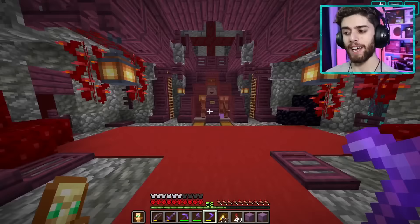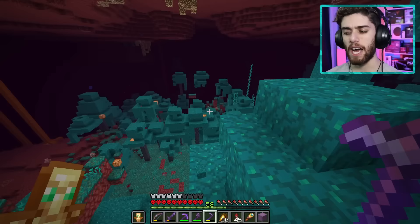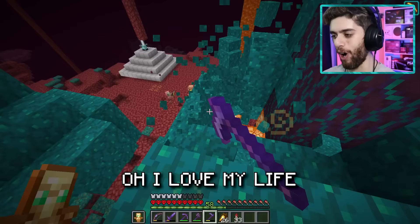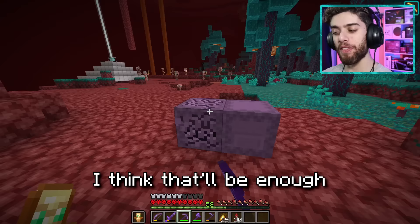Here we are in the beautiful warped biome, and I'll be taking all of this. It mines so slow — I thought I could instamine this. Wait, I'm so dumb — I can just make a beacon, then I can instamine all of this. So I borrowed a nearby beacon from the overworld and brought it to the Nether. Haste two — does it work? Oh, I love my life! Two Shulker boxes later, we have a ton of warped blocks. I think that'll be enough for us today.